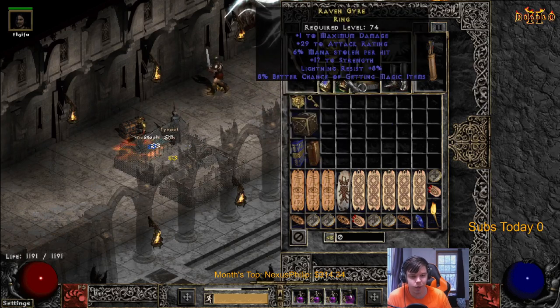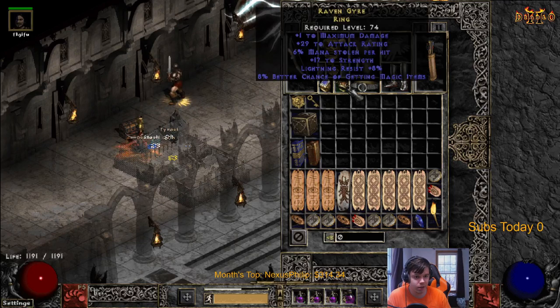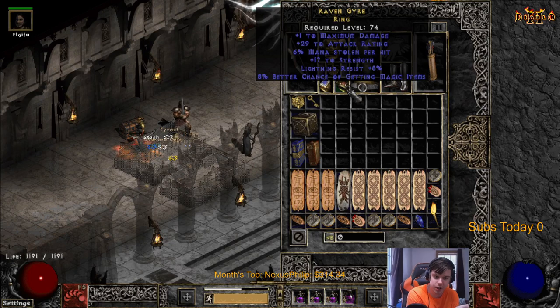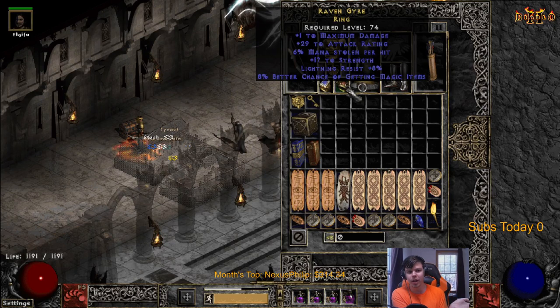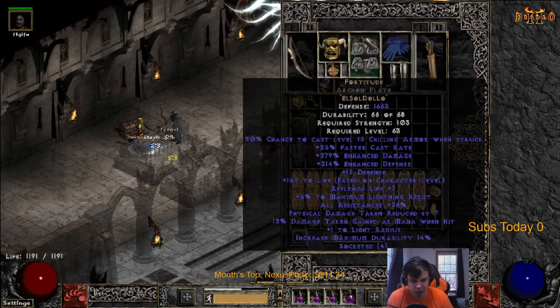I also have a mana leech ring here - it also has strength, which is actually important for the setup I'm doing, we'll get into that a bit more. I have mana leech and magic find on it. The mana leech is the most important stat on that ring.